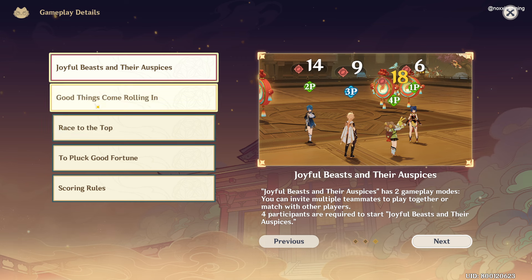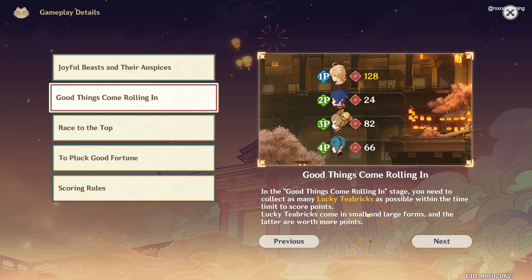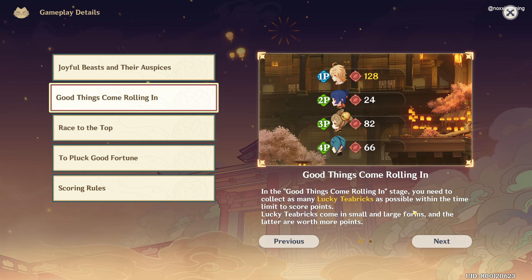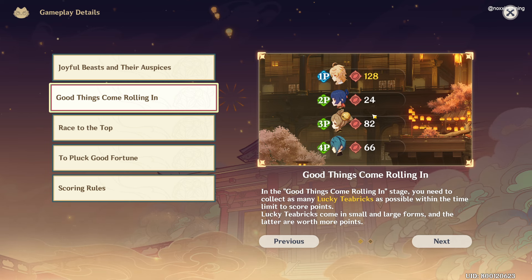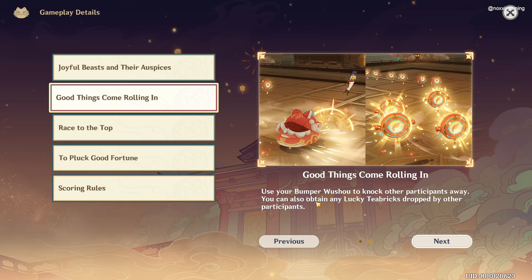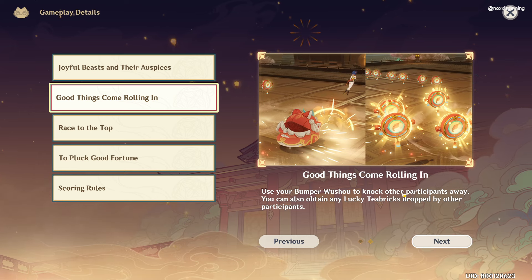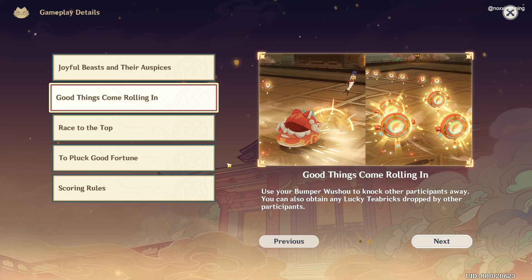So we have here our game modes. First, we have Good Things Come Rolling In. Here we're going to collect Lucky T-Bricks and the more T-Bricks we collect, the higher the points we get. We can use our Bumper Wushu to knock other participants away, and you can also obtain any Lucky T-Bricks dropped by other participants.